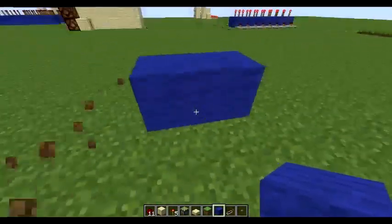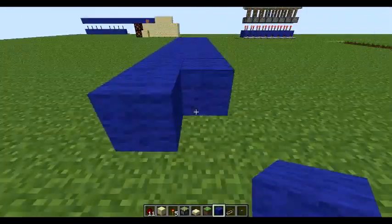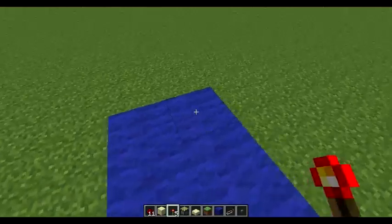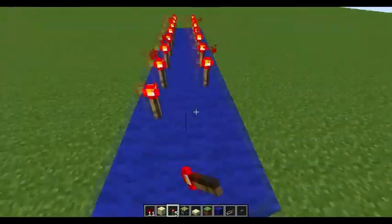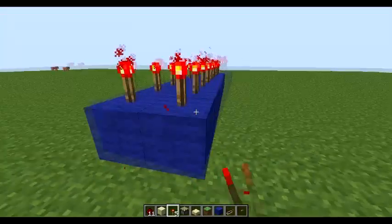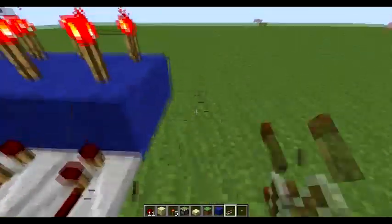First, what you want to do is two blocks — as long as you want it, it doesn't really matter too much. Then redstone down it — redstone repeaters down the sides, down each side.